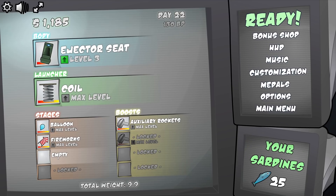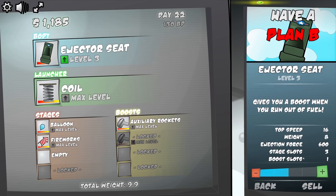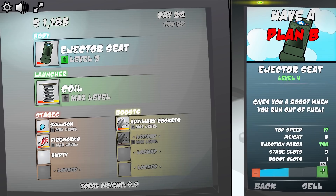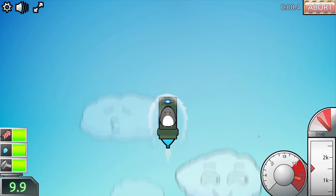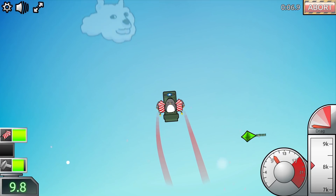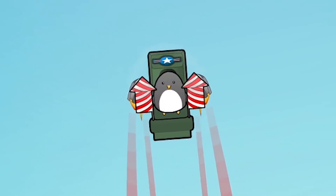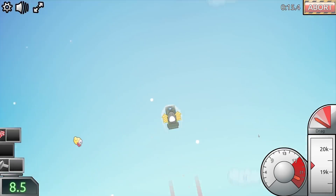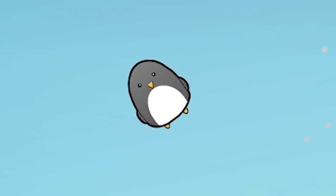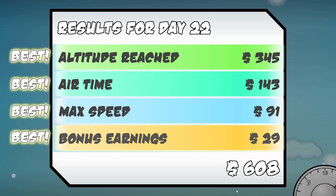So with this ejector seat we can add a third stage. I think for now we'll just keep upgrading the seat - this next one increases top speed and the ejection force so we should go a little bit higher. The rockets are out and the fireworks are go. Get ready Paul, we're gonna be ejecting. Yes, good work. Did you remember your parachute? 608 quid - I think that's a record.